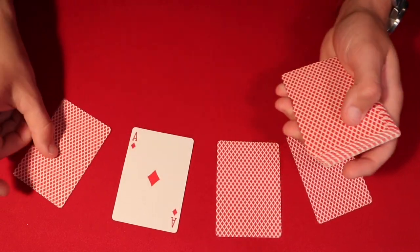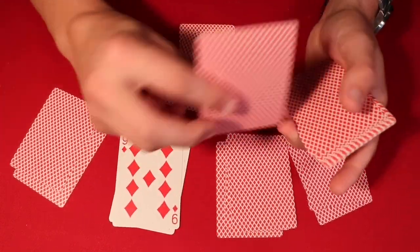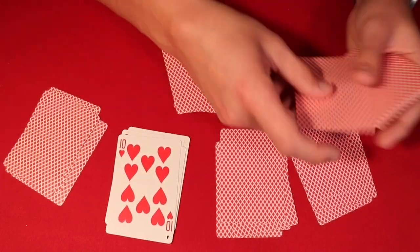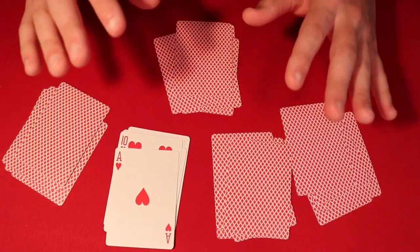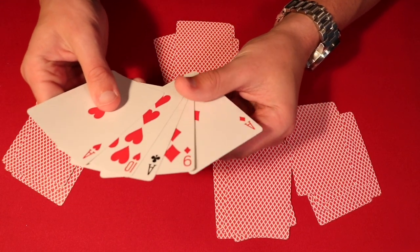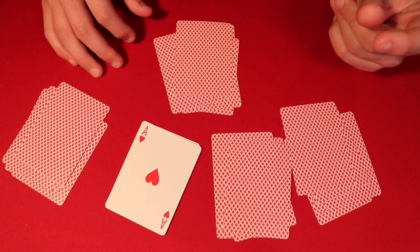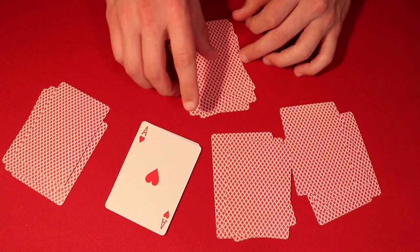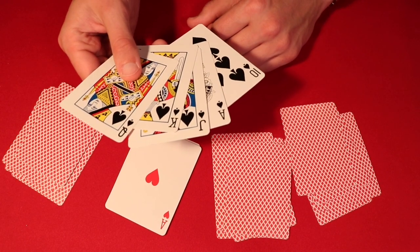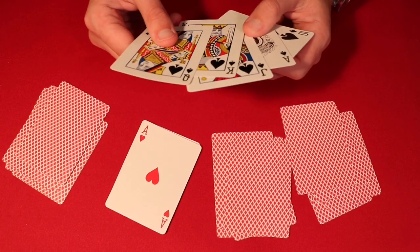As you deal their packet face up, you've actually dealt them three of a kind with the three aces, and they'll be pretty impressed. Then at this point, snap your fingers and show them that you have the royal flush for yourself. That's basically the trick, guys — hope you liked it, don't forget to subscribe, and thanks for watching.